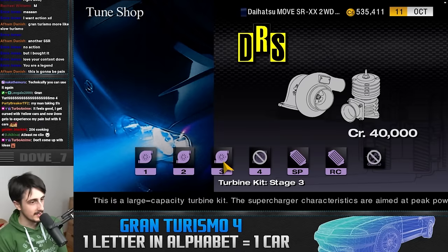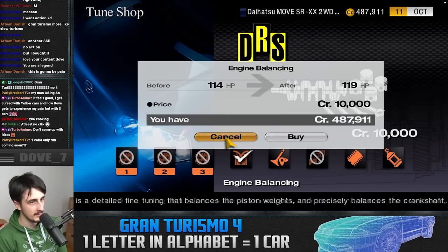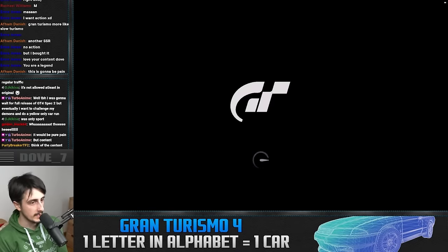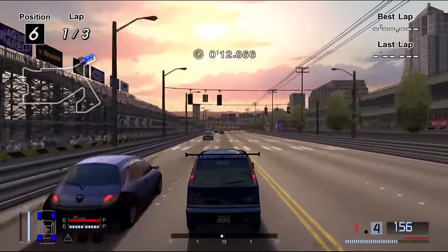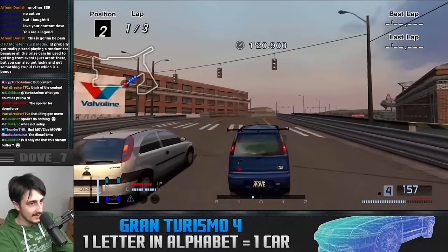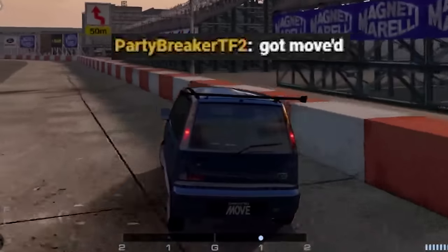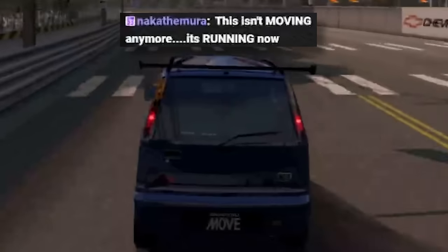We can have 100 horsepower now — going balls to the wall with this Daihatsu Move. It's gonna move and then some. We can lose more weight too, because why not? We're committing to the Move. I realized it needs a wing — can't go without a wing. It is absolutely moving now. Holy Christ. Moving in front of a Peugeot, a Yaris, even a BV. Look at this thing — it's just beautiful seeing this. It brings a tear to a man's eye. Get moved. The entire opposition got completely moved. This isn't moving anymore — it's running now.